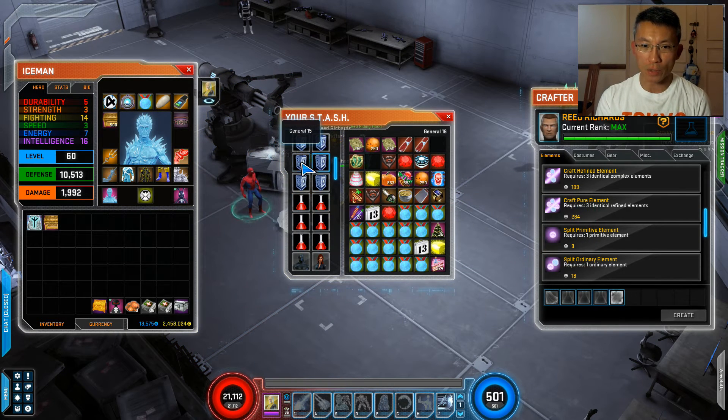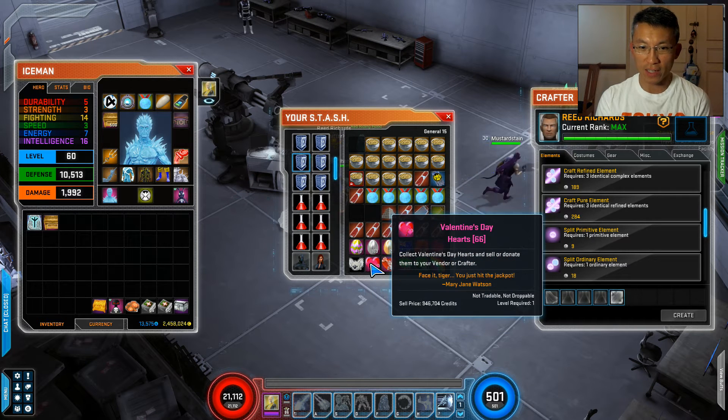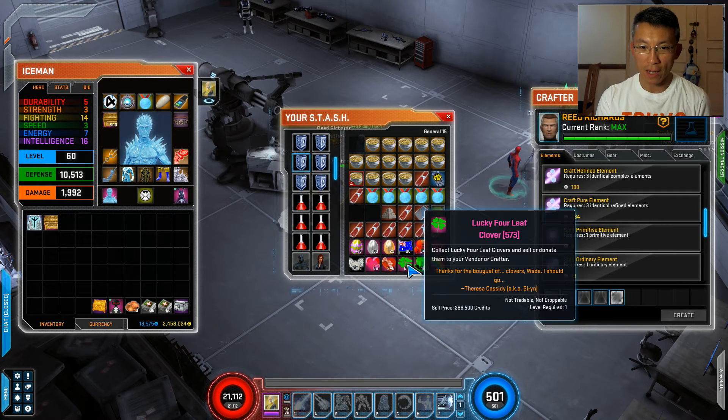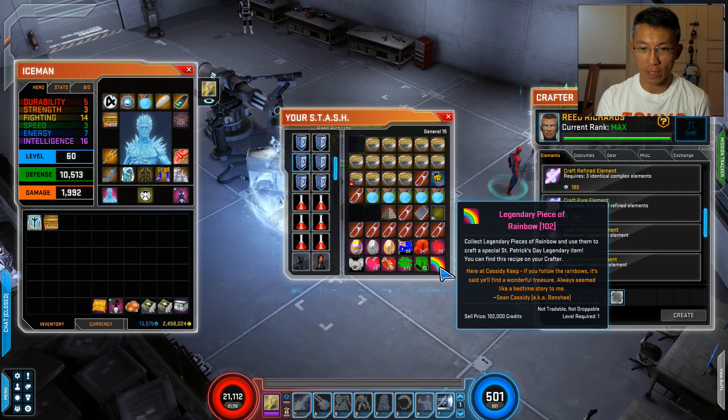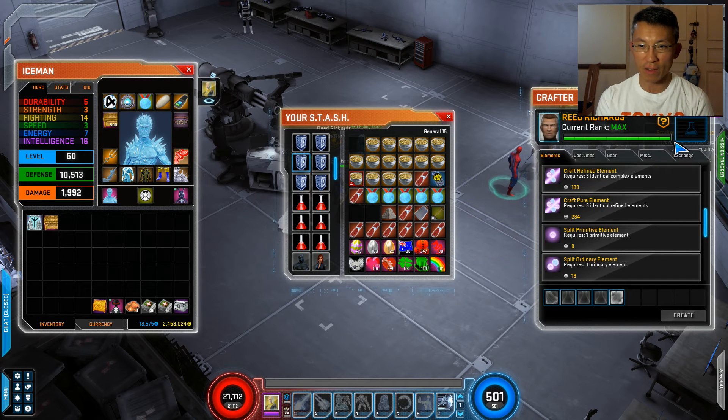When it comes to event items — like the Koala or Valentine's Day items — these are close to 1 million XP, around 1.1 million XP each. So all these event items that you collect, you can just donate them off.